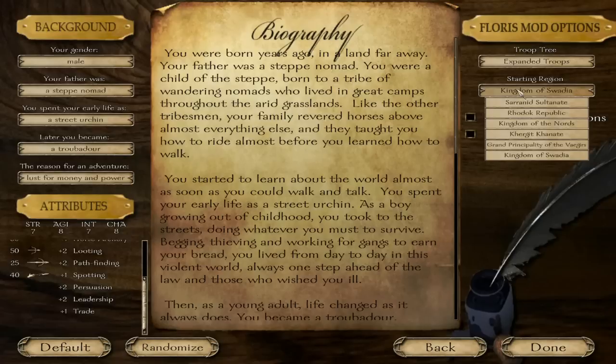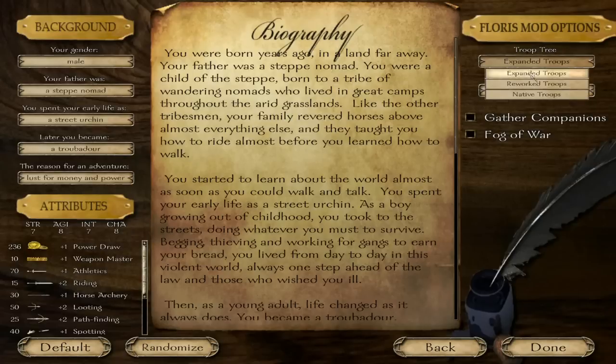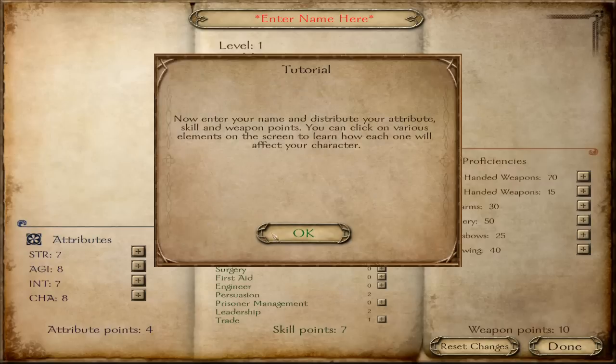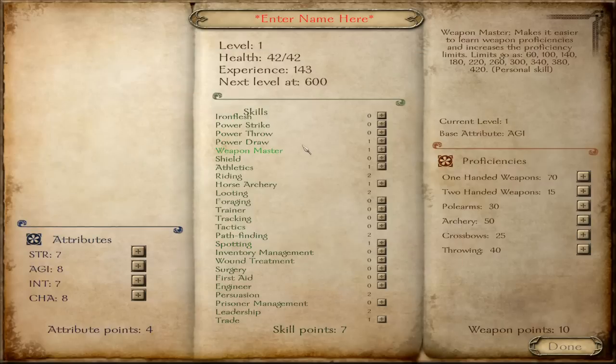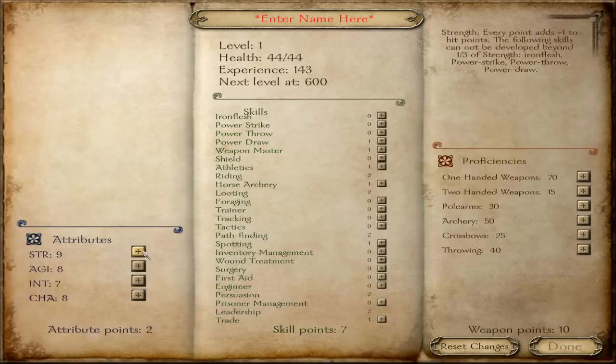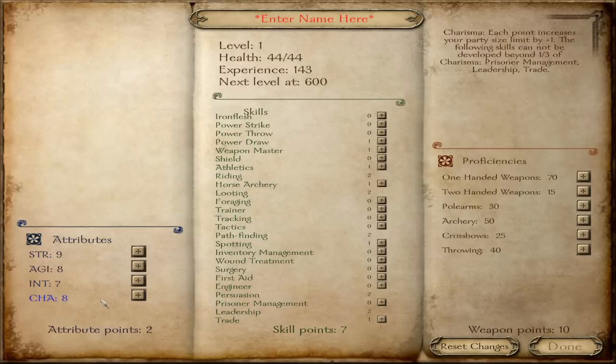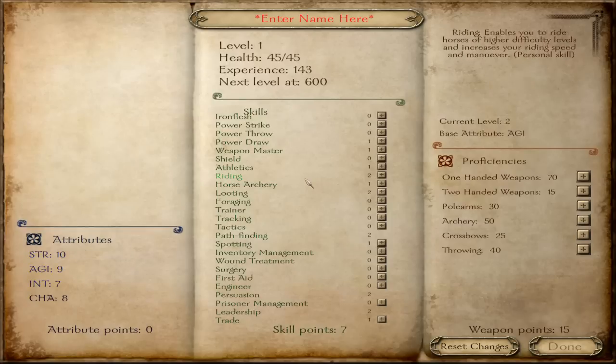Starting region — let's start in the Kingdom of Sweden, that's a pretty good spot. We'll go with the full expanded troop tree to get the most interesting game, and game saving policy will be realistic — no quitting without saving, everything we do has a consequence. I need some Strength because I want to use a bow. Intelligence gets more skill points, which is good, but Strength is the main combat stat for drawing a bow, and Agility is necessary for riding. We're going for a horse archer with secondary use of lances, and maybe a backup sword or dagger.